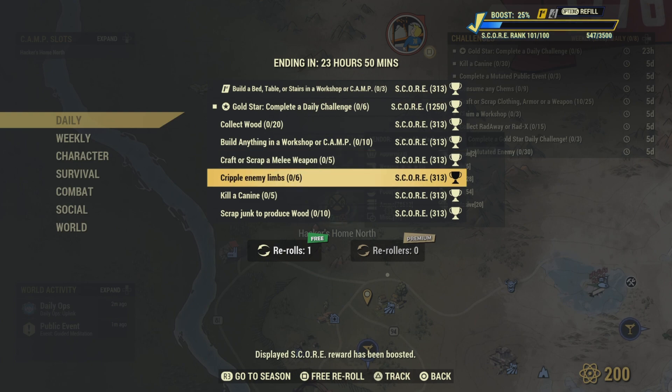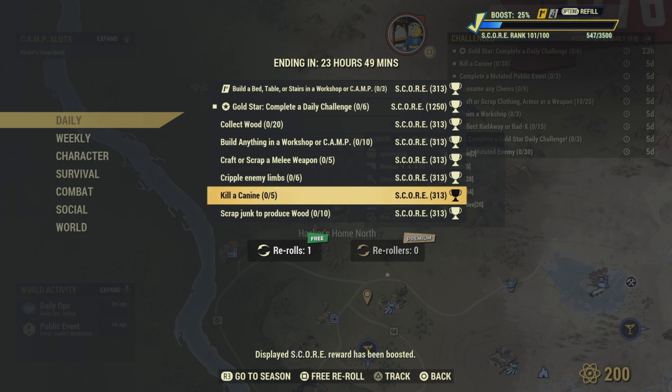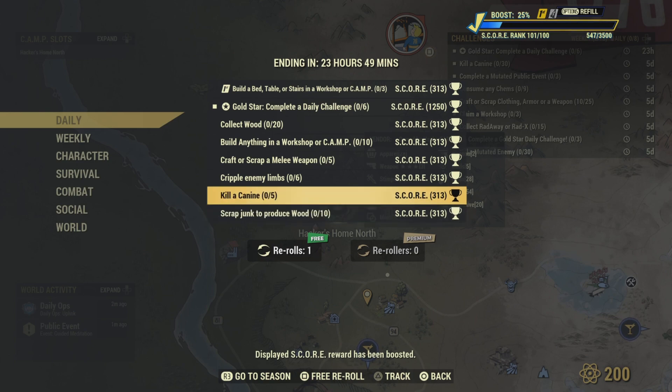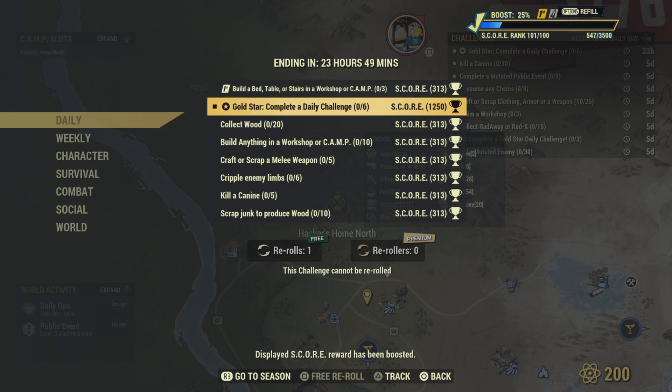Cripple six enemy limbs - just aim for any enemy's arms and once you get six cripples that challenge is done. Kill five K9s and scrap junk to produce wood. There you go - those are all the dailies for today.